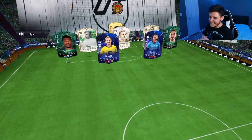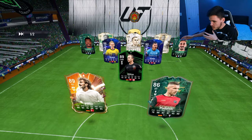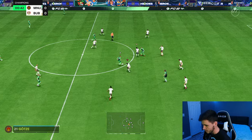Here we are jumping into game number one. I'm actually really excited to test this card out. We're coming up against a full Bundesliga German team — very cool. The plan for game number one is to go ahead and test him out as a left back in the 4-3-2-1 as an overlapping fullback.